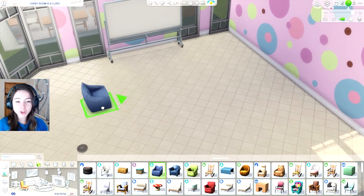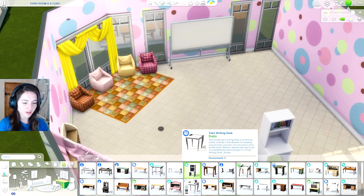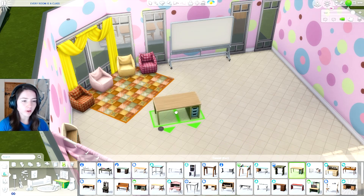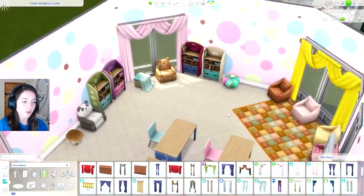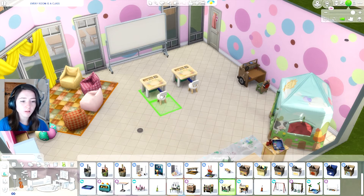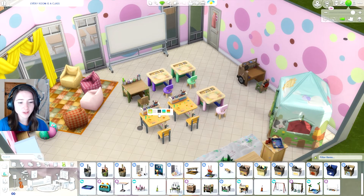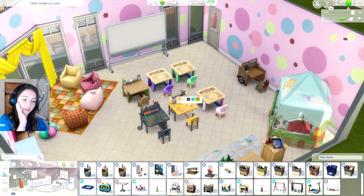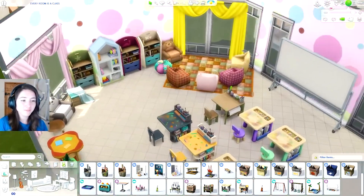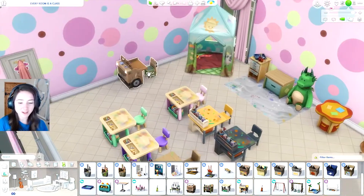We can have these beanbag chairs for the kids to sit - oh that's so cute, oh my god that's adorable! Why are the little kids desks gone? Oh my god I'm just an idiot. Oh my god I'm having the best time doing this one - look how cute it is! Oh no they're cuter - that is so much cuter. Look at all the little desks we get! So you could technically send your little sims - you could send them while you're in school! You could send little kids here - I love that, so cute.